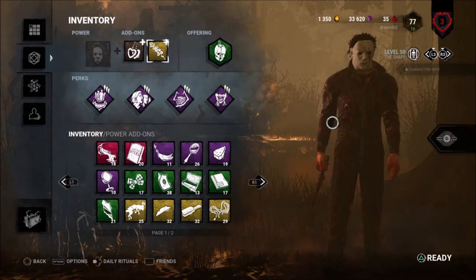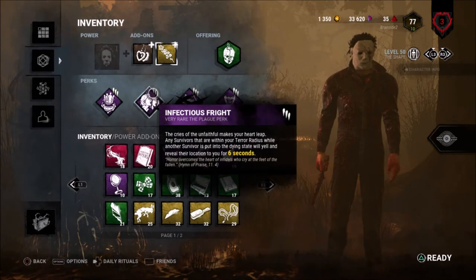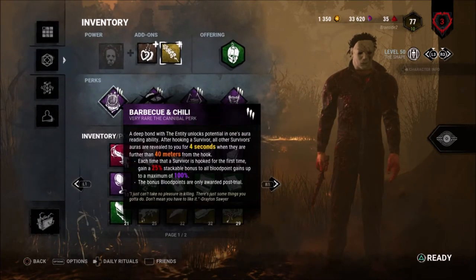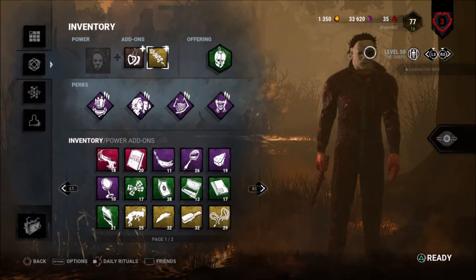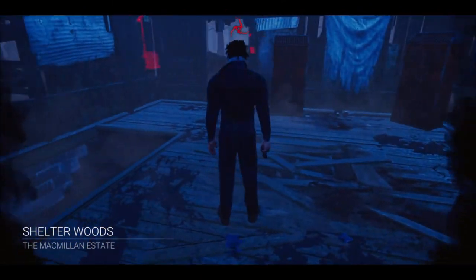I'm using Ruin for a little bit of extra gen defense, Infectious Fright to make downing exposed survivors a bit easier, and Barbecue and Chili because I'm running a Mori so it'll be somewhat easy anyway — plus the extra bloodpoints, as you can see I have none. Shelter Woods looks like a pretty good map for me. There's a legacy Dwight in the lobby, so that's a bit concerning.